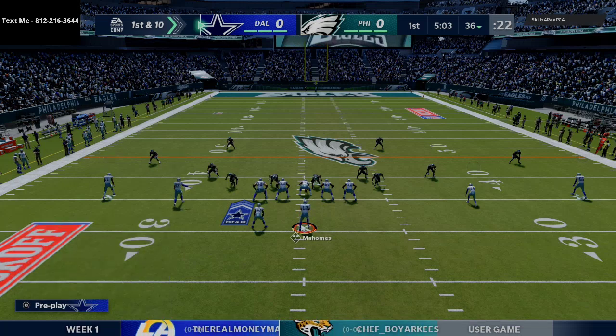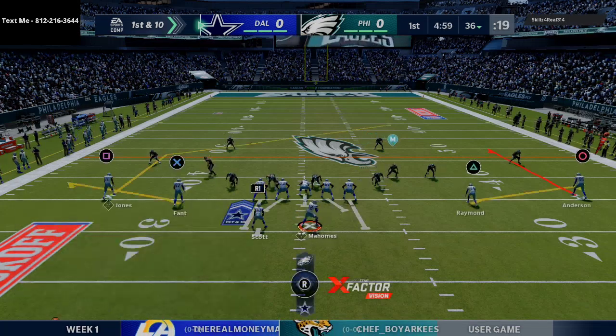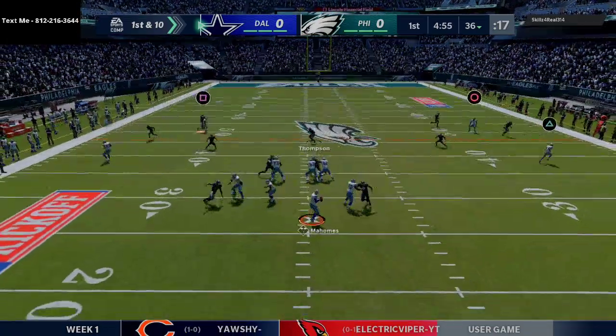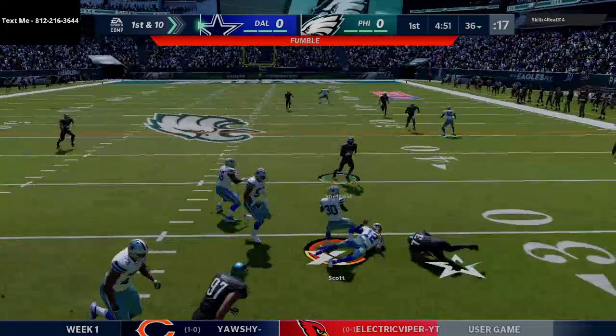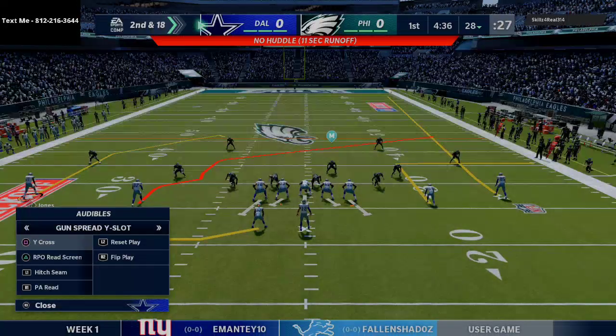One of my new favorite setups from this offense is this curl wheel with double flatting — a little more passive setup — just to force him to have to play hard flats on both sides. Mahomes ends up having to get out of the pocket and fumbles the ball on the first drive, giving us a nice eight-yard loss.